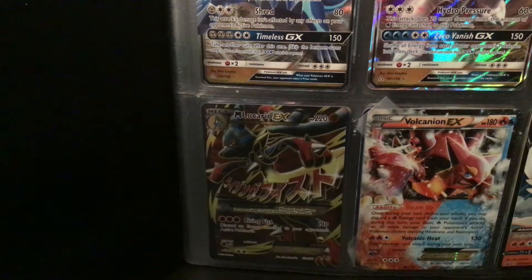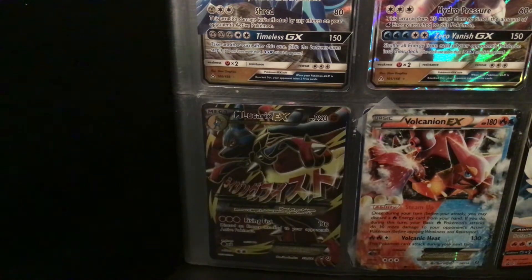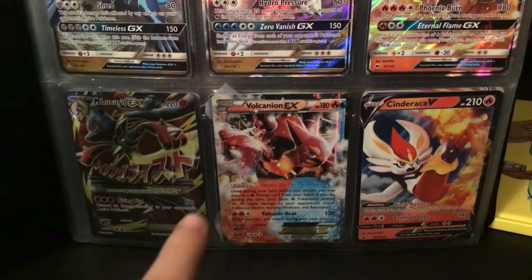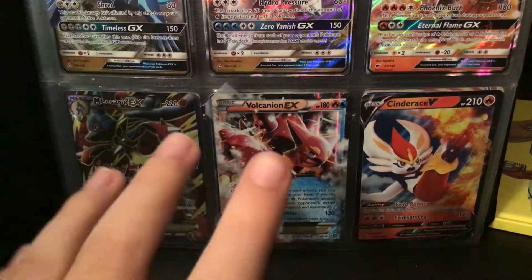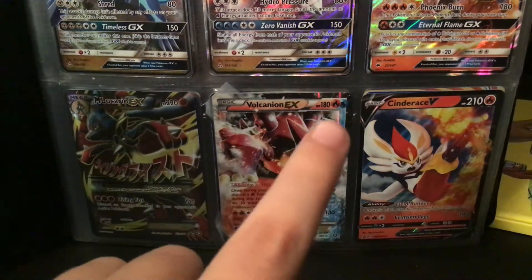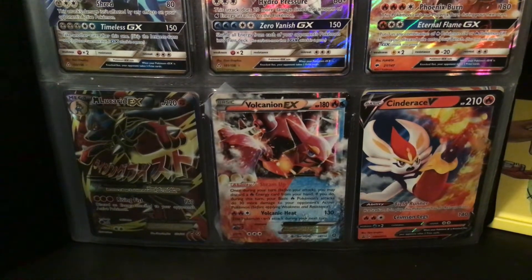He's a Fighting type. I unfortunately don't have the regular Lucario, and there's a strip of Chinese on there. Next up, my Volcanion. Believe it or not, I got this from my sister — she just handed me like a deck of cards, and one of them was Volcanion. And it's a double type — Fire and Water. So I was really surprised about that.